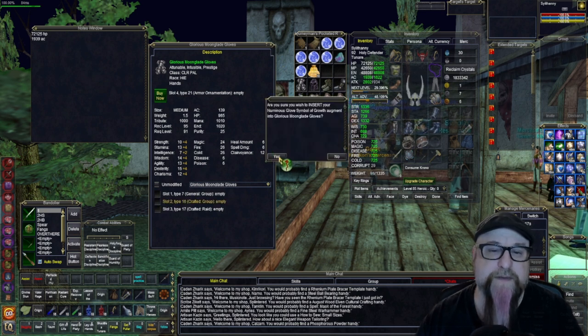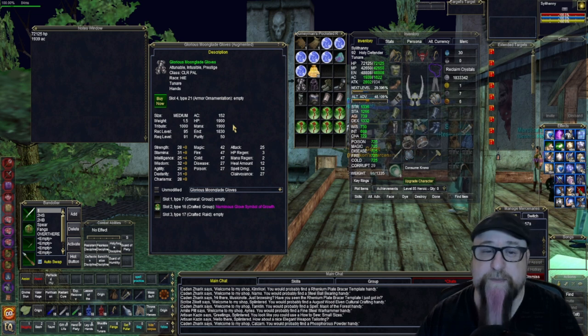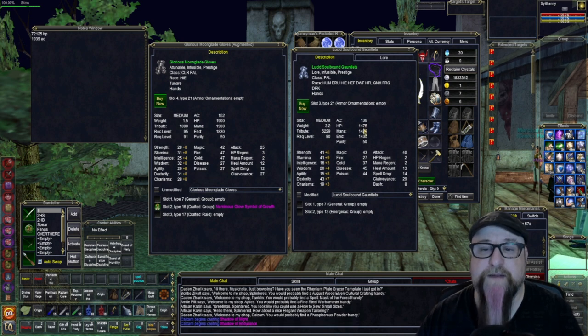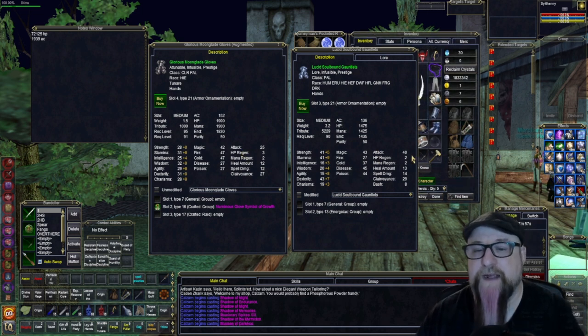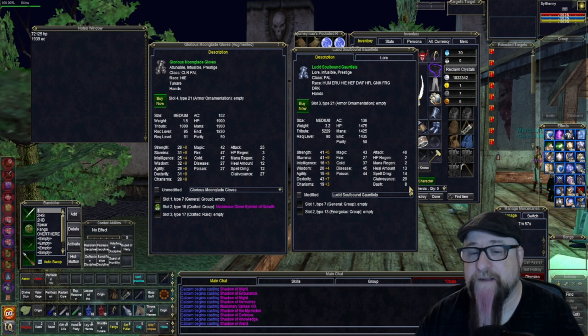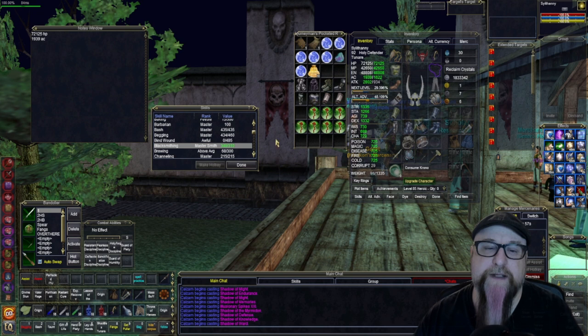I'm going to put it here in the gloves. This is 152 AC with 1900 hit points, while my gloves that I'm currently wearing are only at 136 AC with 1475 hit points. So I'm going to get more hit points. I'll lose some things of course — the cultural only has a 25 to attack while the Lucid has a 40 to attack. The gloves have an 8 modifier to bash; I'm not even sure what that does, maybe adds damage to bash. But I'm more concerned about AC and hit points.